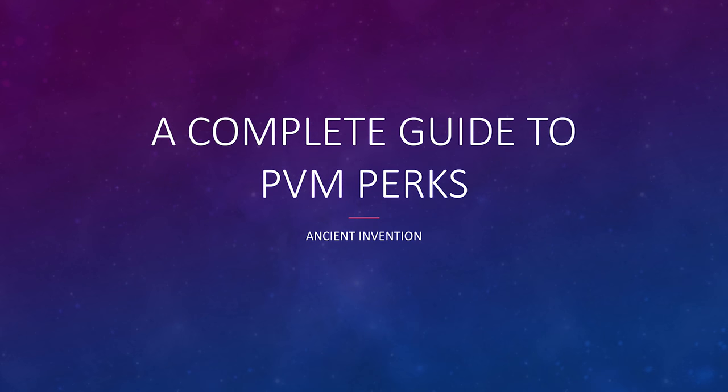We're going to start things off by looking at the basics — what you'd want to put on a standard mainhand weapon, a standard offhand weapon, and a standard two-handed weapon. After that, we'll go through your body armor and leg armor in a standard PVM scenario, and then we'll get into switch perks, shield perks, and niche perks as well. But for starters, let's get right into weapon perks.